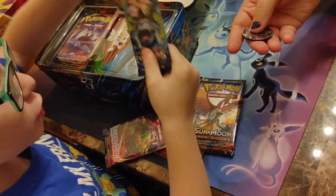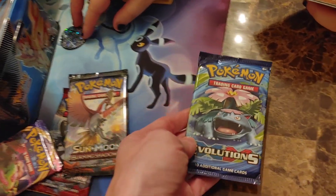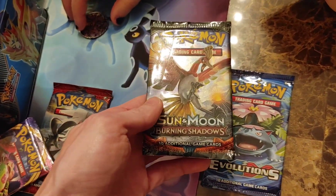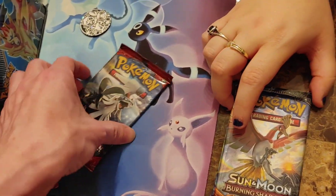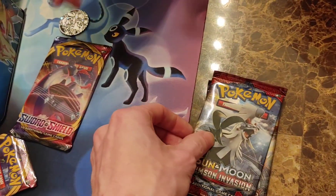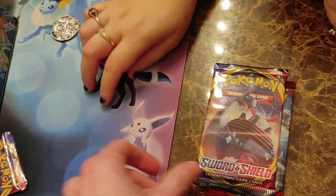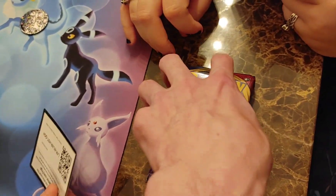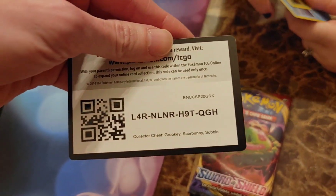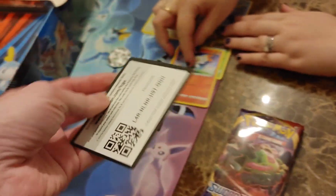It did come with an Evolutions pack — no way! So we have a chance for a Charizard in the Evolutions pack. We have Burning Shadows — one of the best sets, can we just get that straight — and Crimson Invasion. This is the order: Base Sword and Shield, Base Sword and Shield, and we have to leave Evolutions for last. The Collector Chest Grookey, Scorbunny, Sobble code card for our fans.